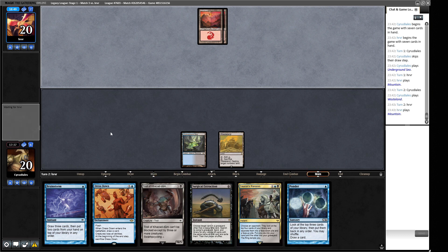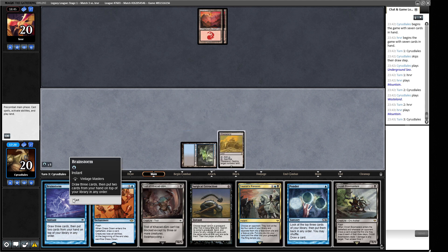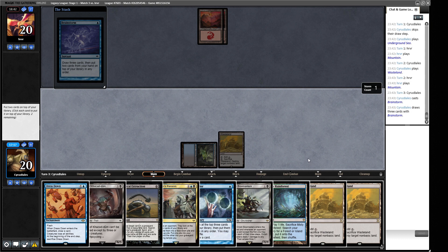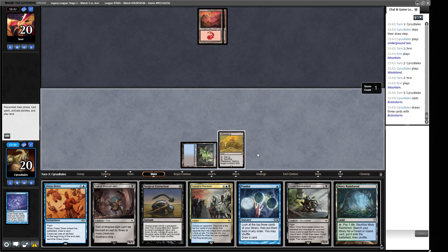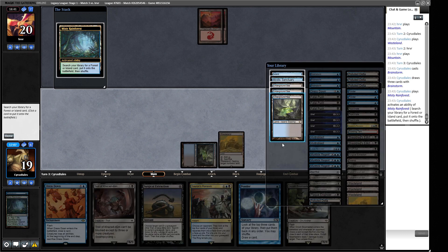Round four: if removal is good our hand is great, otherwise a bit awkward. We're odds-on to draw well and we also have five cyclers to find stuff. I'll keep this on the draw. We've got a lot of points of interaction and are odds-on to draw lands, though we can get punished in a combo matchup. A Ponder - I chose not to shuffle. We draw a Ponder and land. There's a Wasteland, so we have Fatal Push, Sheoldred's Edict, Snuff Out. It feels like a matchup where our opponent isn't running many creatures.